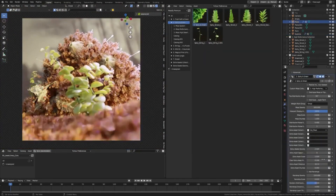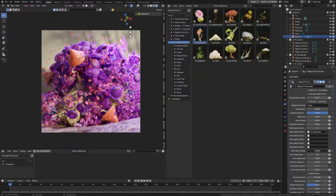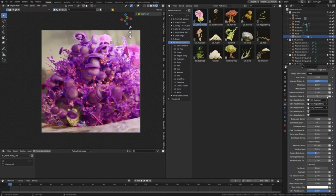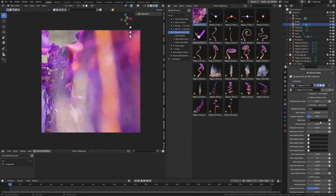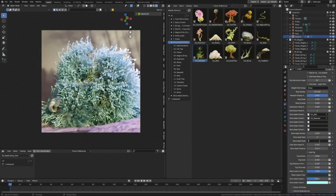Mossify offers the perfect moss assets to bring your visions to life. With over 100 meticulously detailed moss assets and 8 unique biomes, Mossify allows you to blend creativity with realism, enhancing your projects effortlessly.